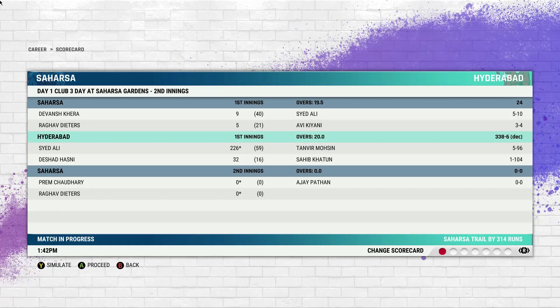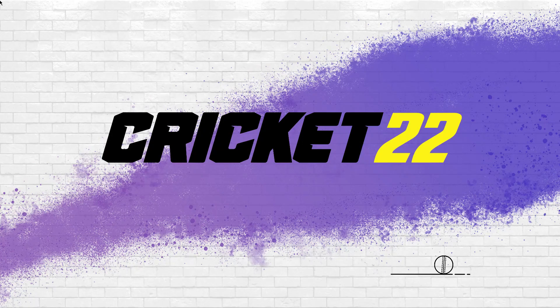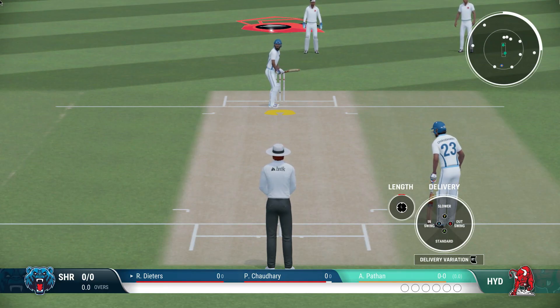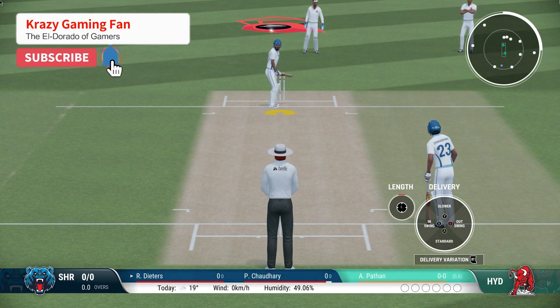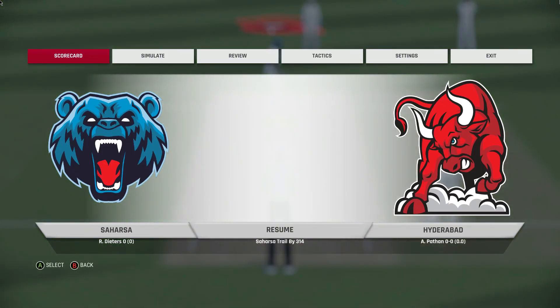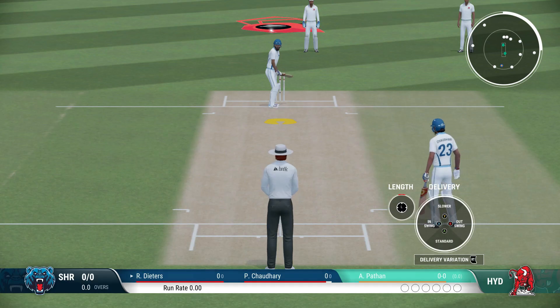Welcome back to KGF, the Eldorado of gamers. We are going to continue the third match, the second part. We have finished the first innings and are now proceeding to the second one. So far we have been doing good — Ali has been playing tremendously, balled really well, took some good wickets, and also scored a double century. The team is now trailing and they have to chase 314 runs.